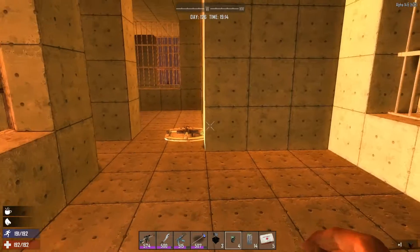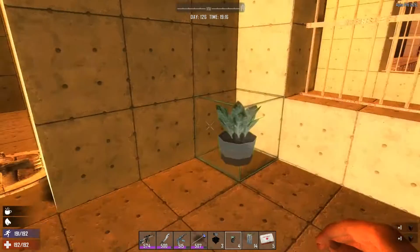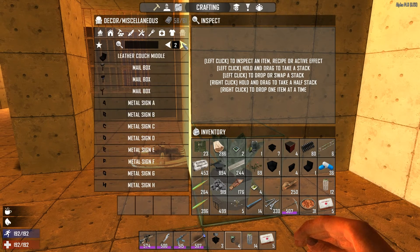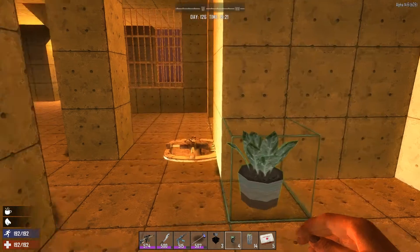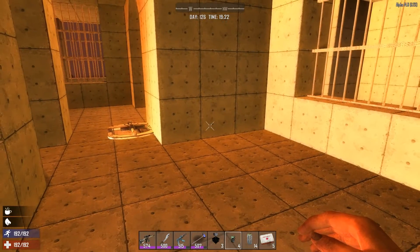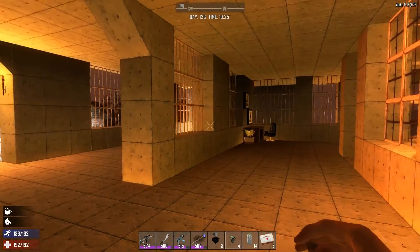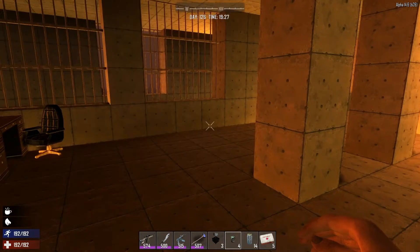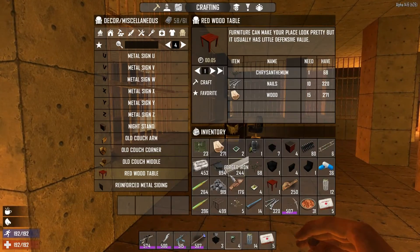I'm gonna put the kitchen right here, somewhere in the corner. And then this is the dining area. Let me make a table. I want the red table. There you go. I think this is too tight for the kitchen area — it's too narrow. Thinking about it — maybe I'm gonna put it here. Maybe here. Where's my fridge? Damn it, I got a fridge right? I crafted two of them.